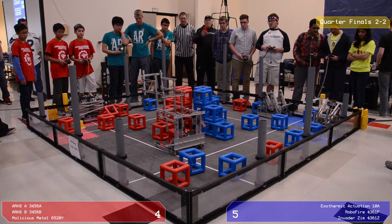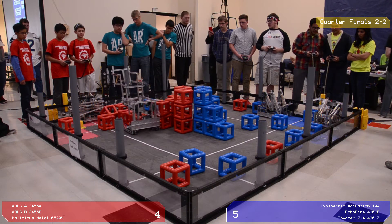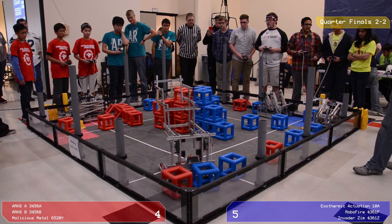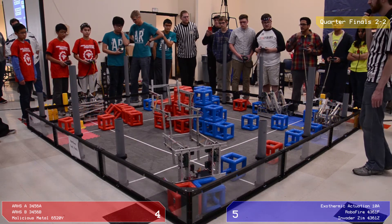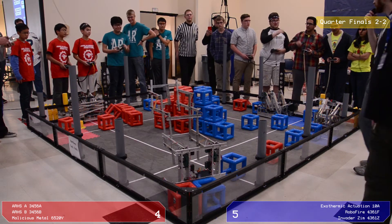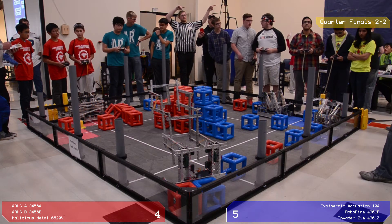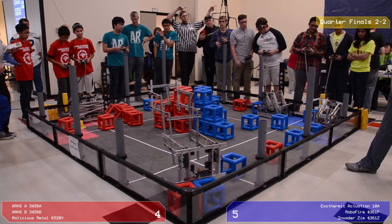We're back to waiting for the starter cubes for a cool 2 points. Red's pushing some more stuns over here, but the partner didn't get out of the way, so I don't think it's going to net them any more points. We've got the end of the autonomous — Red only has 1 cube on the title with Blue's 2. Blue will take that 10-point autonomous bonus, and we'll go to driver control.